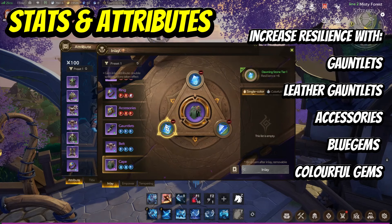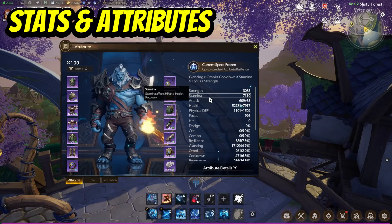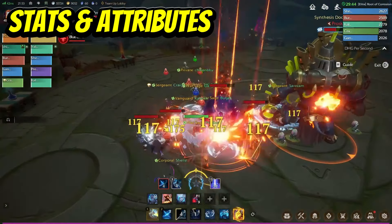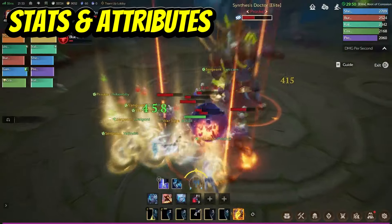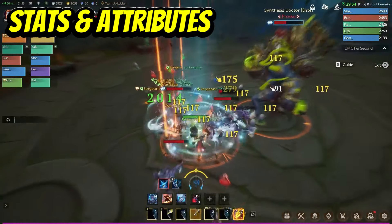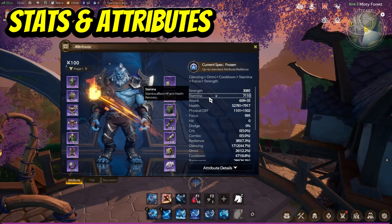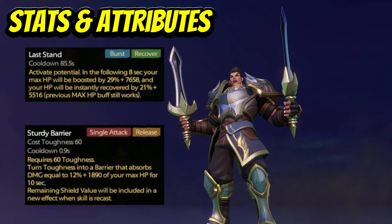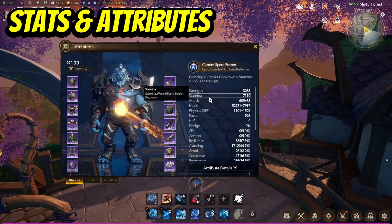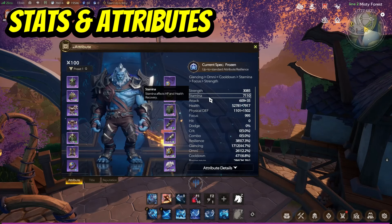Otherwise, you're going to find it very difficult against bosses when they are critically hitting you. Next we have stamina, and this will increase your HP or your max health. There are no limits on how much HP you can have, so the more the better. More HP allows you to absorb more damage from bosses, and boosting stamina can be done through gems, gear stats, and inscribe stone. Another reason this is important is that, depending on your class, you might have some skills that scale with max health. For example, the warrior has multiple skills where they heal you, and the heal scales from your max HP.